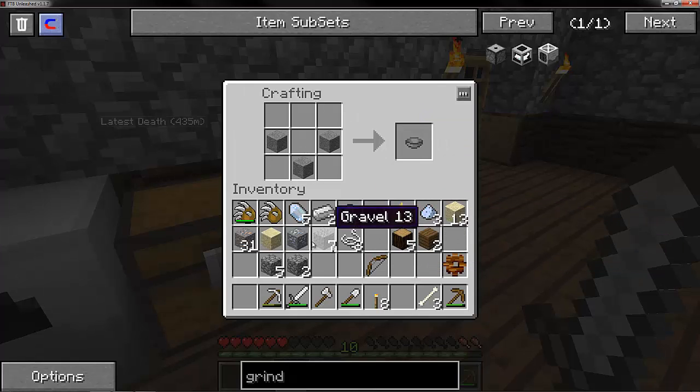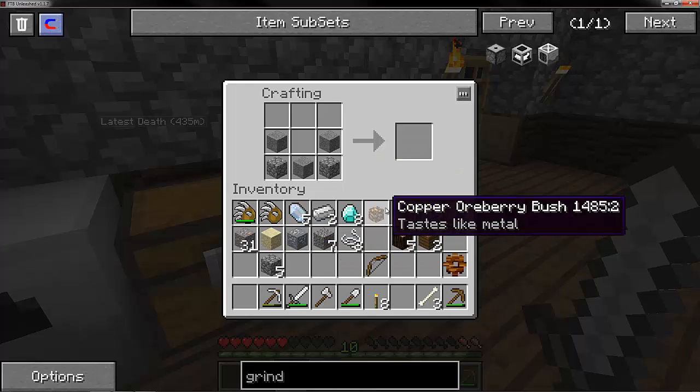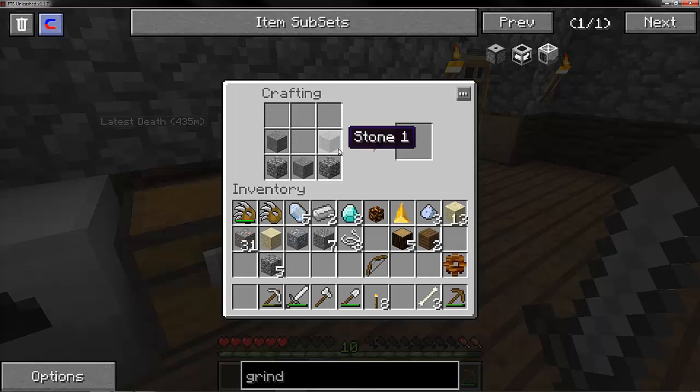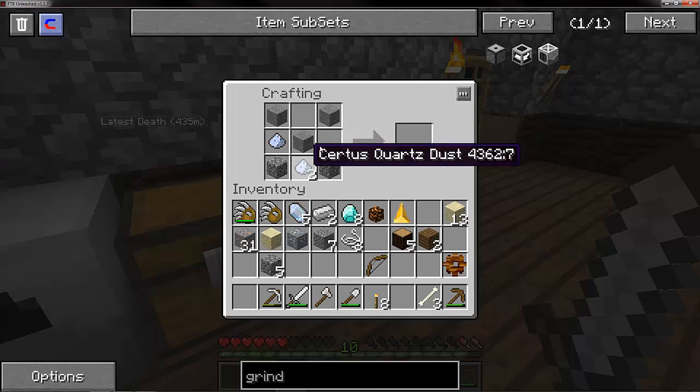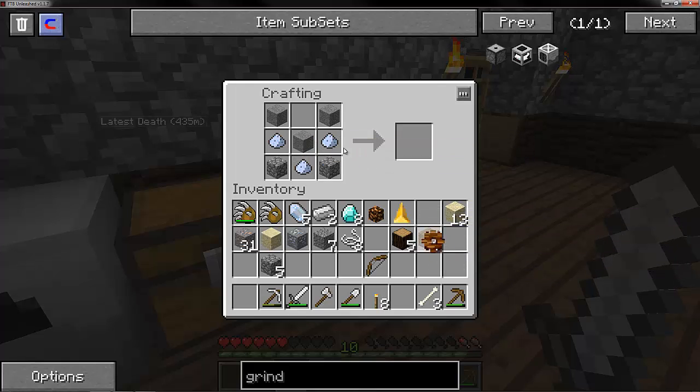Stone bowl - I'm pretty sure that's used for the transceiver or whatever they call it. And that goes there, there, there. Wait a minute - no, that goes there, doesn't it? Does it go there? Oh, and then the gear goes up here. Damn it. Okay, there we go.